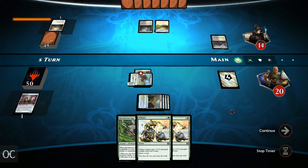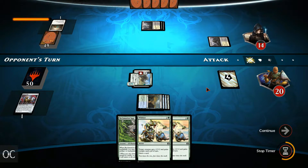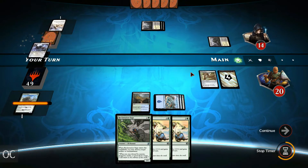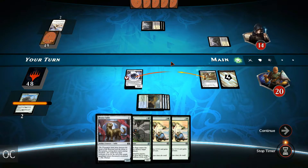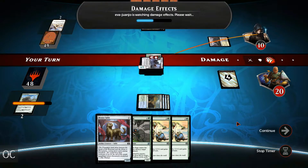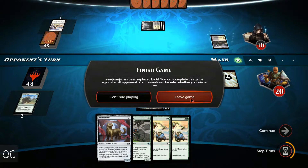This leaves our opponent at 14. Suppression Bonds — so the Rhino is not going to be able to attack, but only for one turn because we do have the Reclamation Sage as well as the Wretched Griff. I think we can cast out the Wretched Griff with Emerge and attach the Harness to it by spending one extra mana. Let's swing — this brings down our opponent to 10. Let's see if he has any answers. It doesn't seem like he has any and we're going to take him up on his offer.